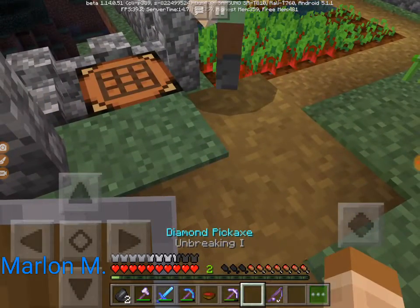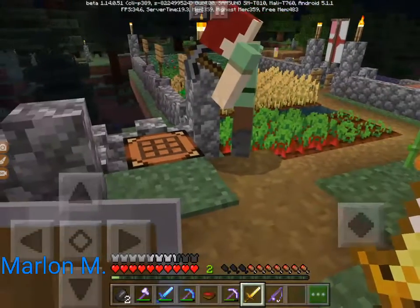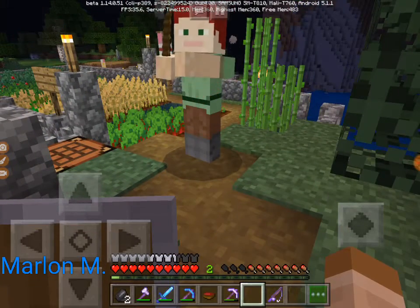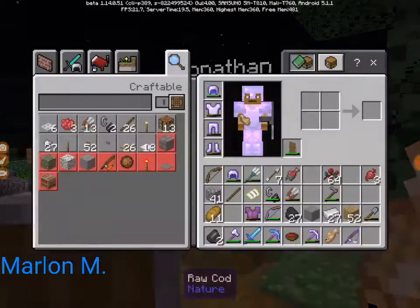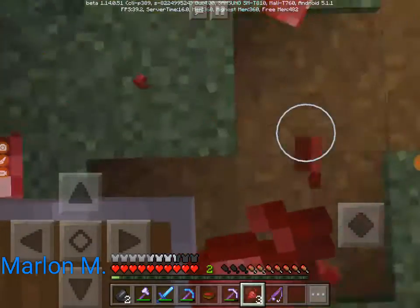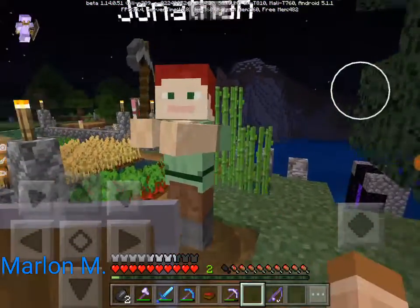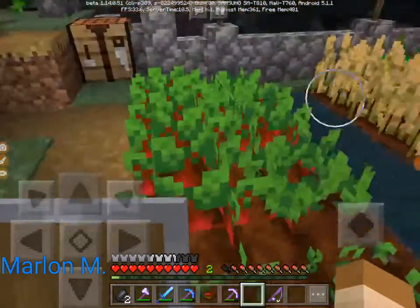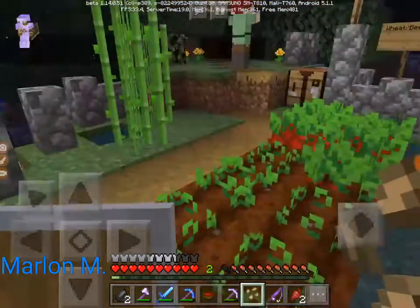My diamond sword is sharpness three. I have a diamond pickaxe. Here, in case you need it, or if you just want it. I have like one, two, three, four, five, six, seven, eight stone swords. That's nice. I don't know why you have that many. I don't know, they're useful. Just to kill things. Just to kill things? Yeah, what's wrong? Sounds funny, just to kill things.